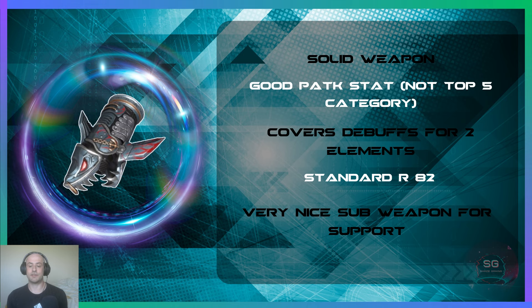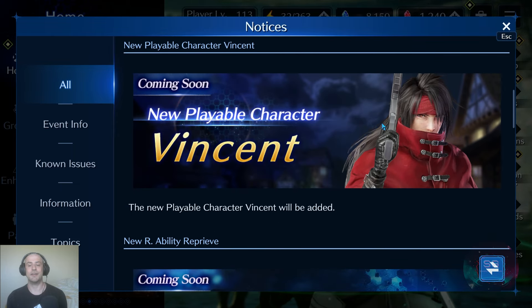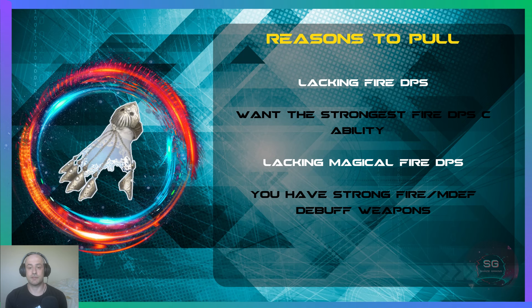Before I go into the reasons to pull, there is one major consideration: the major update where we are going to be getting Vincent as a new character. He's coming with a whole bunch of his own new weapons, and according to data miners he might actually arrive with even more new weapons than some other recently added characters. This is probably the biggest factor in deciding whether you want to pull for the current banner — do you have enough resources to pull for Vincent? That's something you really need to consider.